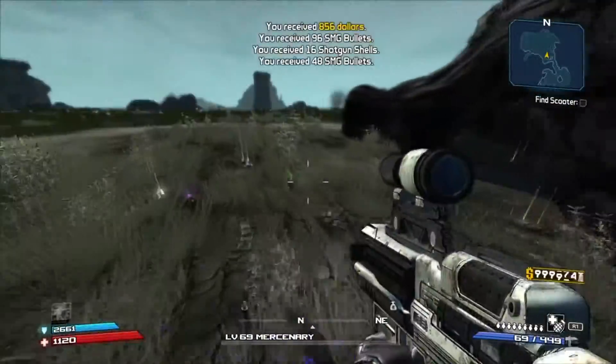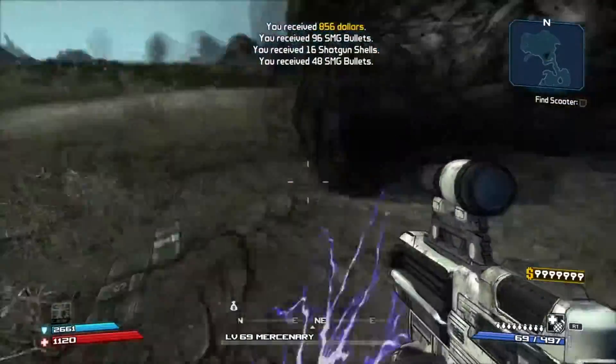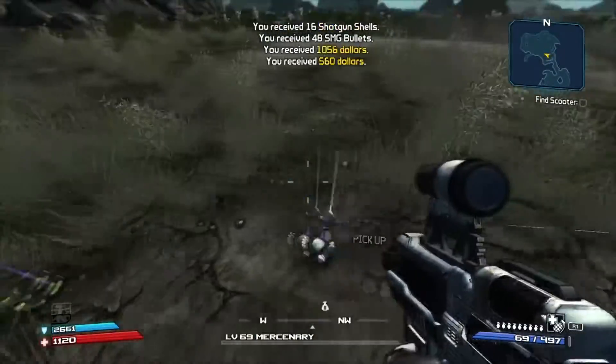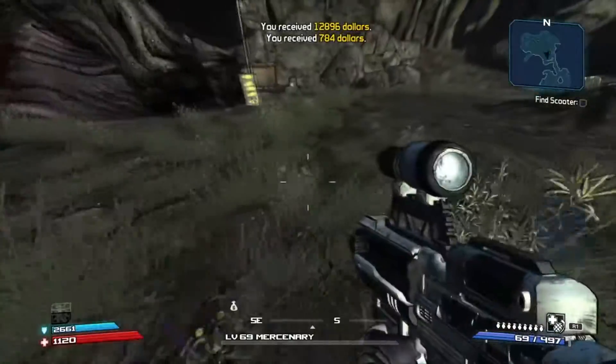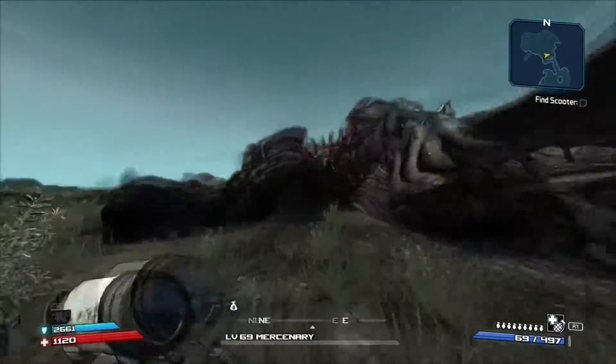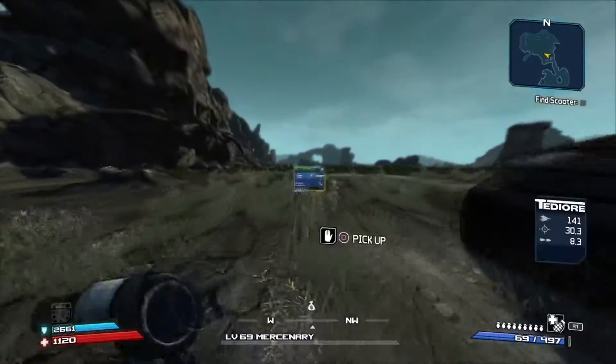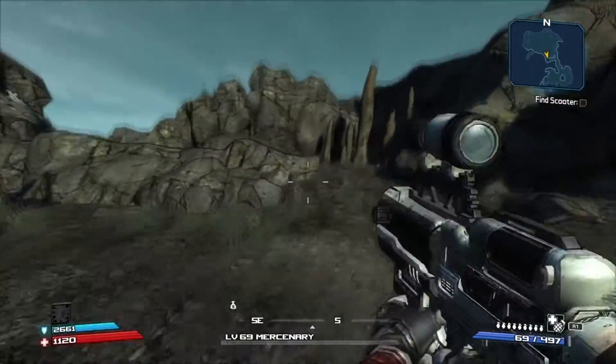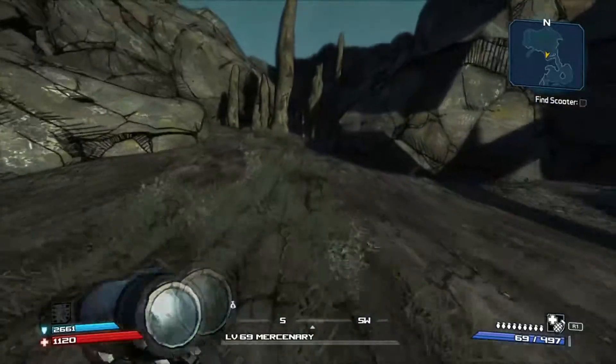Now if you want to be leveling up other characters — maybe you've got a friend coming in and want to help them level up — just get them to sit back at the fast travel point and you'll get a good 100,000 XP or so. Anyway, I will keep farming until I can get the Leviathan, then we'll test it out in true Super Brolux fashion.